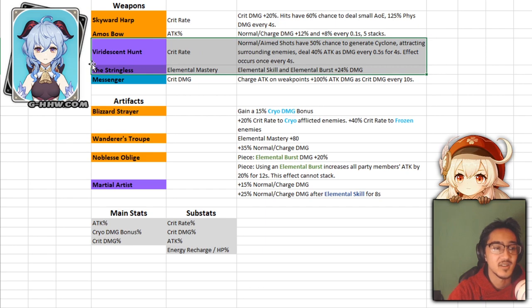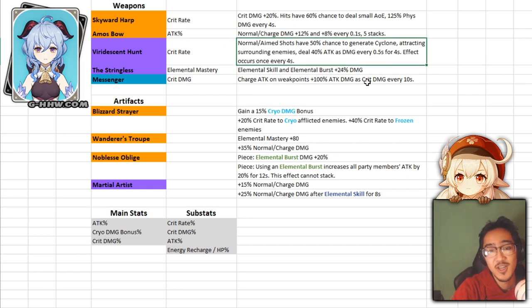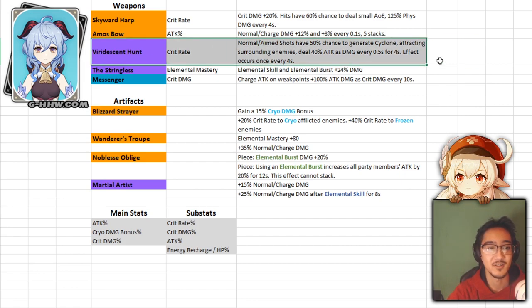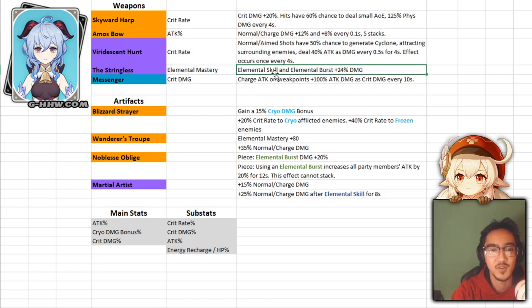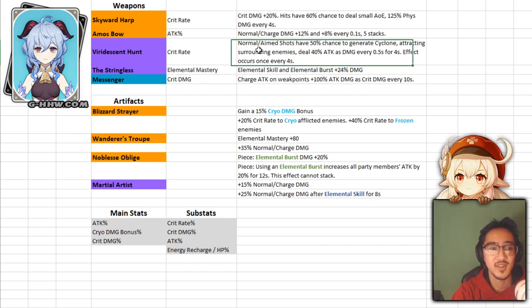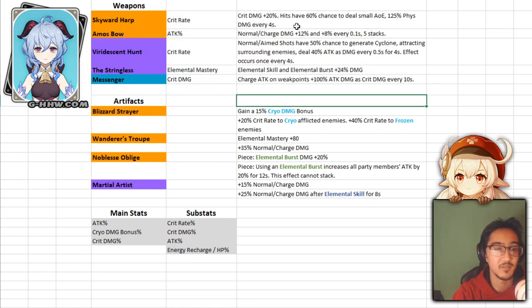For 4-star options, we have the Viridescent Hunt and the Stringless. Viridescent Hunt is the battle pass weapon — you get the crit rate so you can build crit damage on artifacts. Your normal and aimed shots have a 50% chance to generate a cyclone that attracts nearby enemies, occurring once every 4 seconds. That cyclone grouping effect has a ton of value with the Frostflake arrow — she could group enemies without needing Sucrose or Venti. For Stringless, it's mainly for elemental skill and burst damage, and elemental mastery if you're running melt or superconduct. The Messenger 3-star works if you have nothing else but replace it immediately.